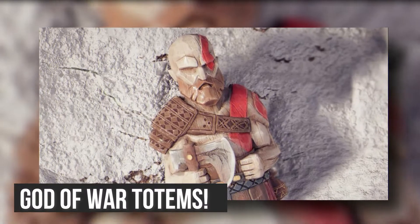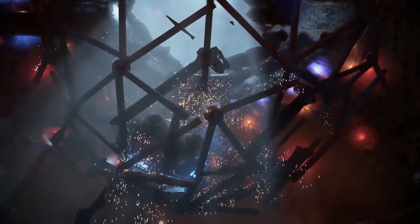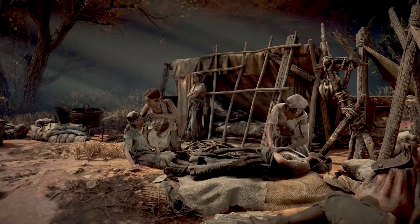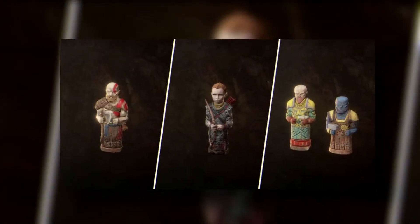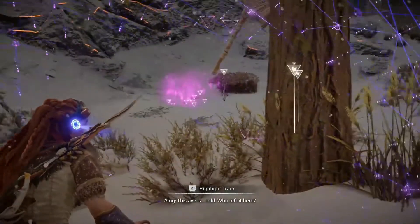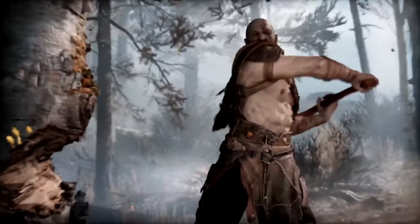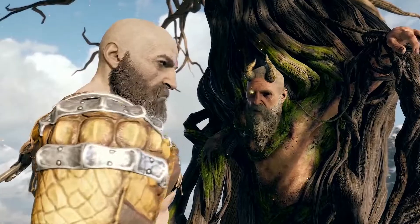First up: God of War Totems. There's a varying amount of effort game developers tend to put into easter eggs. Sometimes these are nothing more than a small nod to another game series, or an amazing piece of window dressing that hints at an element of subtle fashion. The God of War Totems in Horizon Forbidden West, however, are far from a quick reference, and instead take on an entire side quest of their own. It's rather impressive, really, as God of War is one of Sony's most iconic exclusive franchises, so if you're going to make a reference to it, you might as well go all out.